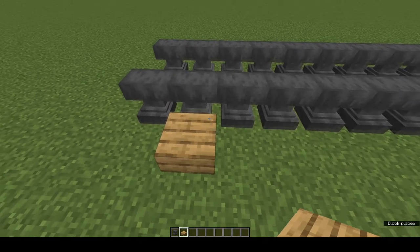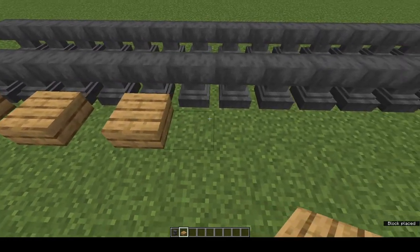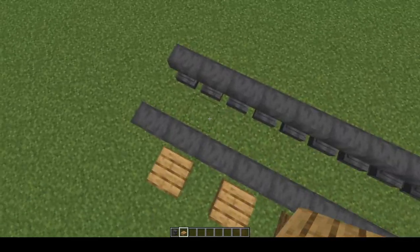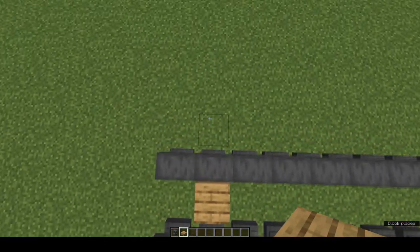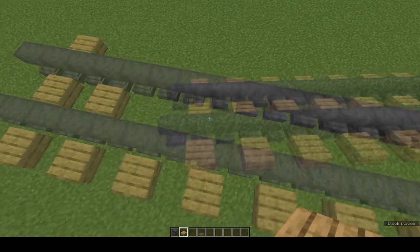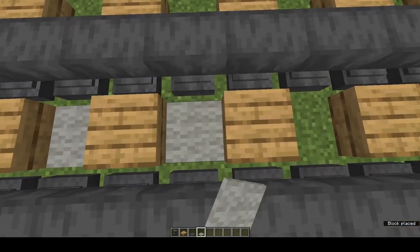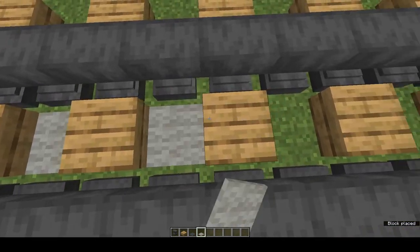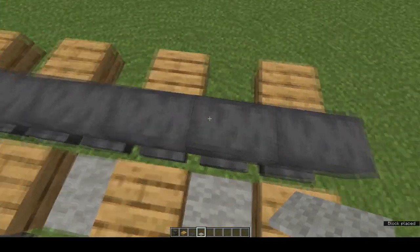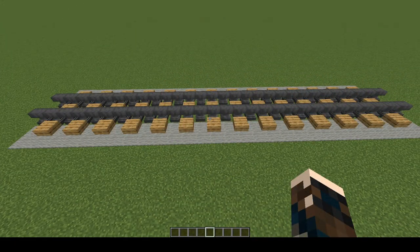I'm using oak slabs because I'm going for something a bit more old-fashioned. Put the slabs on every second anvil, do the same in the middle, and remember to line them up on the other side as well. I also like to lay some grey or light grey carpet in between for scree or ballast, and importantly for spawn proofing. There's our railway line ready.